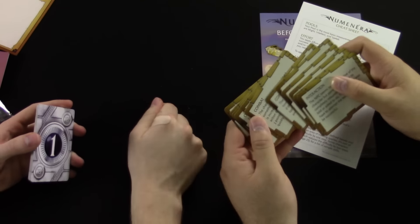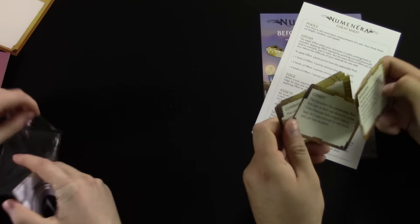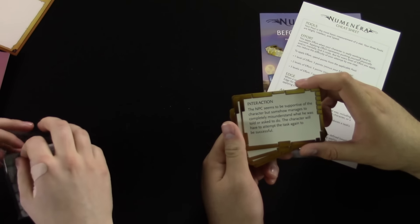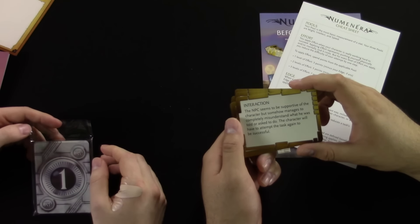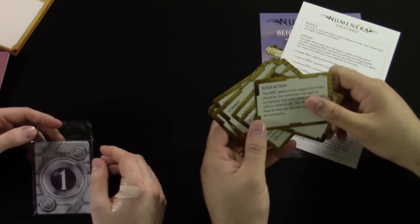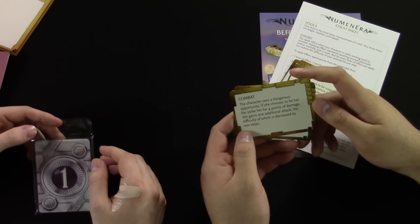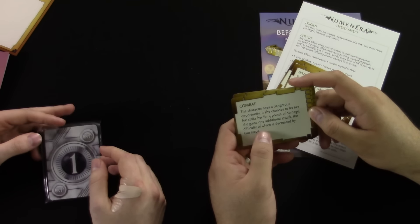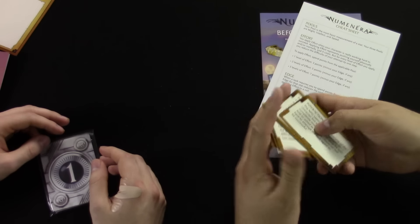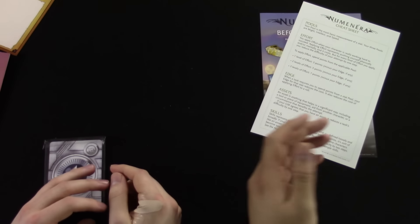This starter set is helpful not only for people new to playing, but also for people new to GMing. The GM intrusion cards have situations like: 'The NPC seems supportive but completely misunderstands what he or she was asked to do,' or a combat card where the character sees a dangerous opportunity — she lets her foe strike her for four points of damage but gains one additional attack with difficulty decreased by two steps. It's like, 'here's a risk — do you want to take it?' You can shuffle them or just choose one. You're the GM.